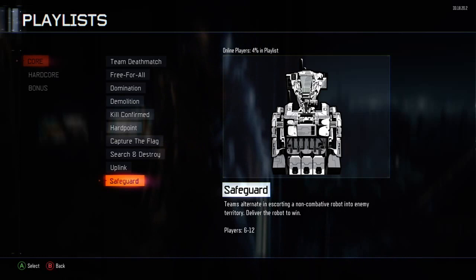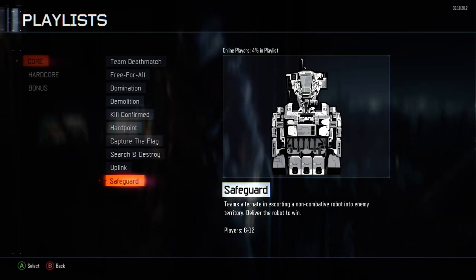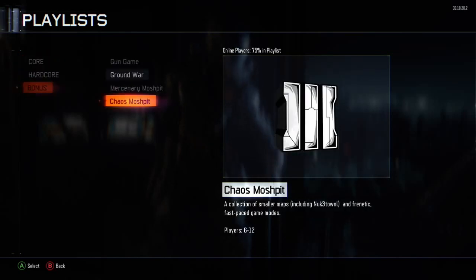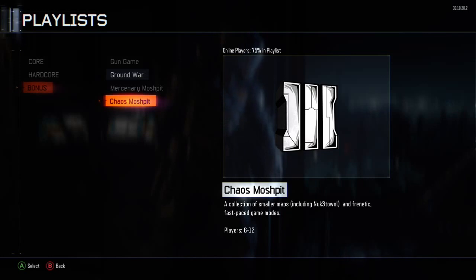There are many options for objective players, but for you guys who also like to slay out, there's something for you too: Chaos Moshpit. I'm not going to touch too widely on this, but Chaos Moshpit is my favorite game mode to play right now, besides Safeguard and Ground War, because it includes Nuketown and all the other small maps. It just seems like an amazing game mode to play for kills.